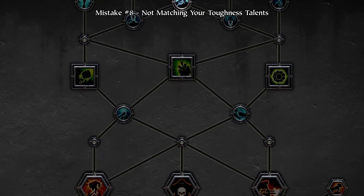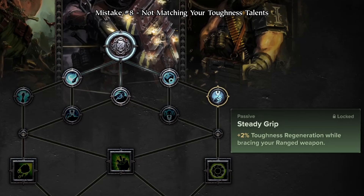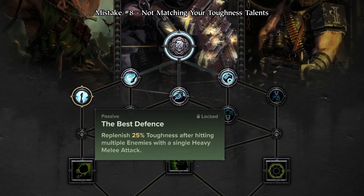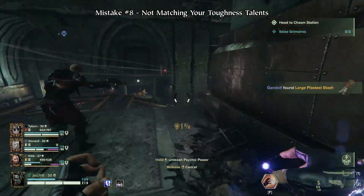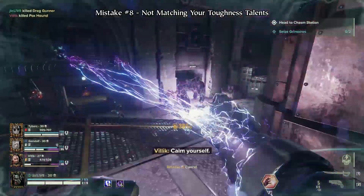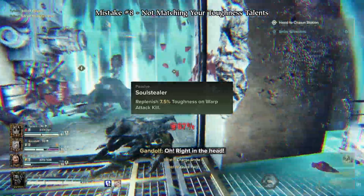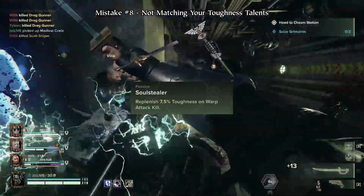The skill tree has some incredibly useful talents for you to use, and among those are toughness talents that aim to give you various ways to regain your toughness. Picking these up is crucial for your survival, so make sure not to skip them. Also, make sure to read them and ensure your build and selected toughness talents match, as selecting the wrong talent for your build can often be just as bad as not selecting one in the first place. For instance, if you choose to run Soul Stealer on Psyker, make sure you actually have a Force Sword or Staff in your build so you can actually make use of the talent.